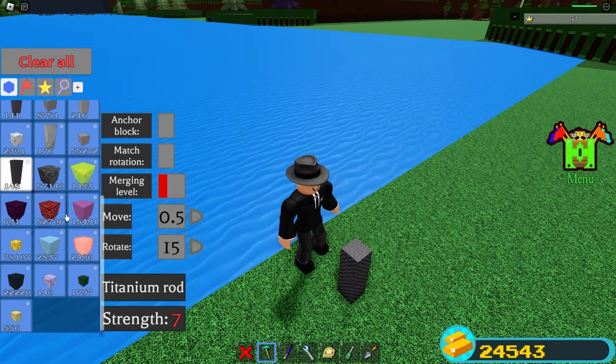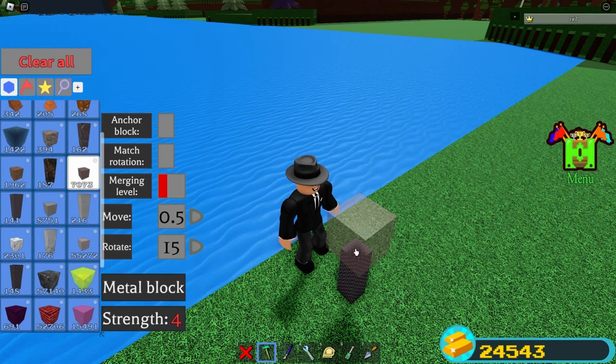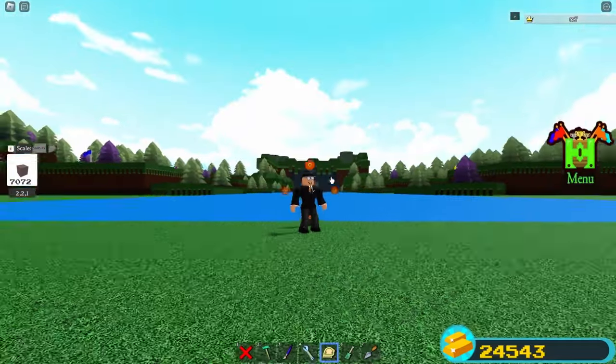Place any type of block you want — I'm going to use the metal block. Scale it down so it can be easier, then put your scale on 605.25 and click on the Scaling tool.